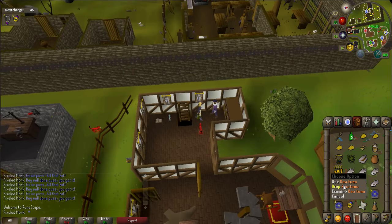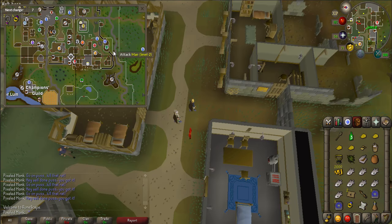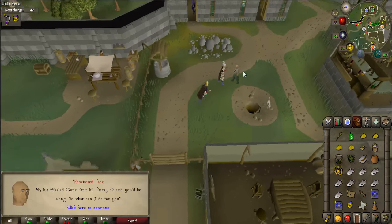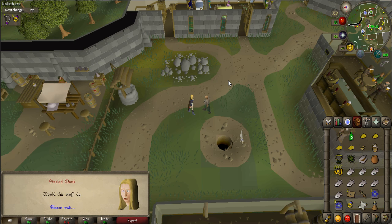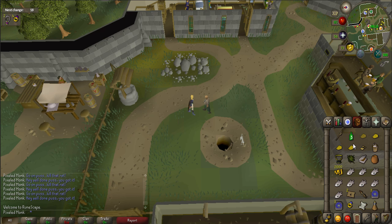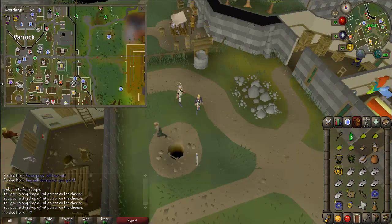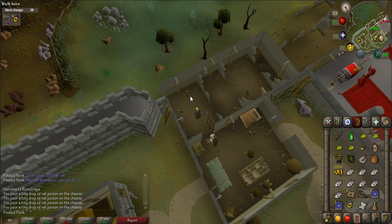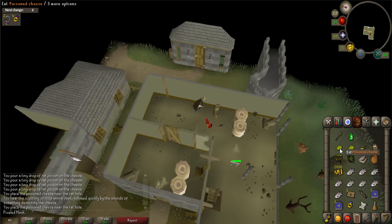Now use your Varrock Teleport. Once there, walk towards a minigame icon located on the eastern side of town. Enter the gate and talk to Hook Nose Jack who is located nearby. If you brought the empty vial, Quorum, and Red Spider's Eggs, give them to Jack and he will make a rat poison for you. Once you have it, use the rat poison on all four pieces of cheese in your inventory. Then walk to the warehouse nearby that is south of the pub. Enter it and then climb the ladder to the second floor. Right-click on one of the poison cheeses and select Use, then use the cheese on one of the rat holes in this room. Repeat this for the other three rat holes.